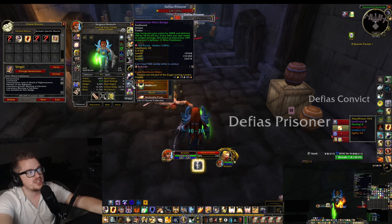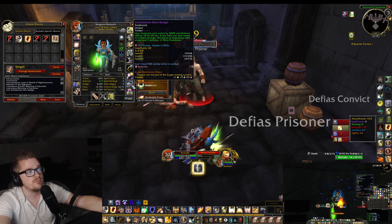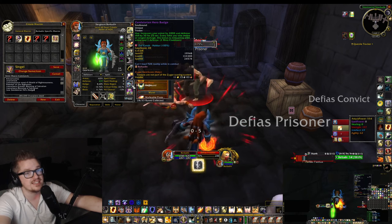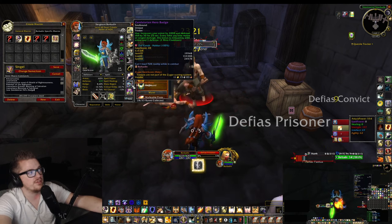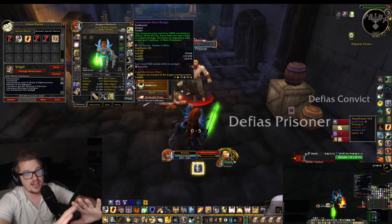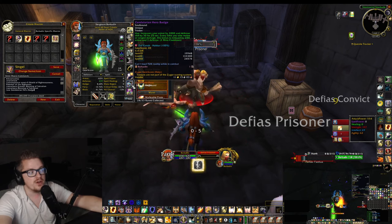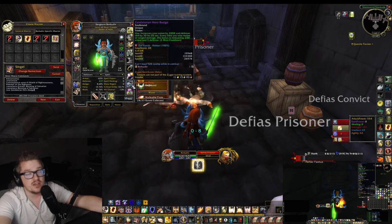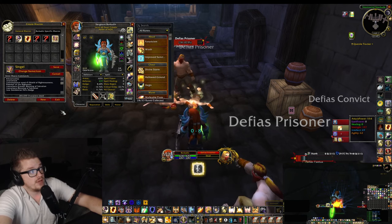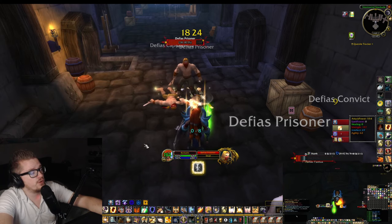For me, I include the trinket because I just want to have it on cooldown all the time — it feels like a proc every two minutes that's up for 20 seconds. In a boosting scenario this trinket is pretty much garbage because with 50 or 100 mobs on you, it falls off almost instantly. But it's nice for tanking bosses. As I said, I'm not saying this is optimal — it's just the way I've played through all of MC, Onyxia, Zul'Gurub, and the first three bosses in BWL without any problems.